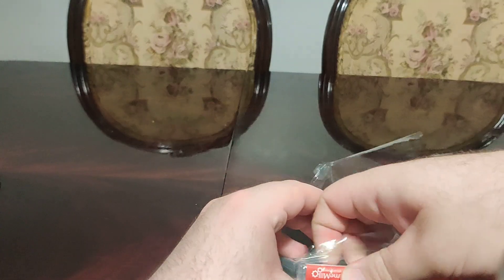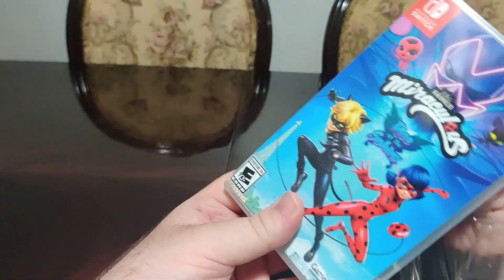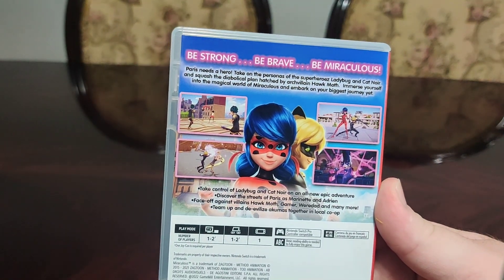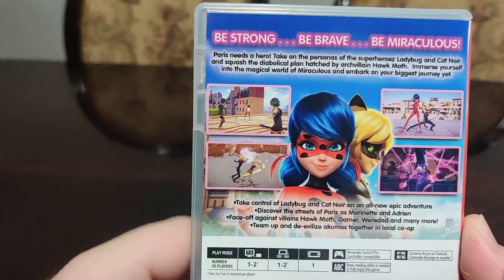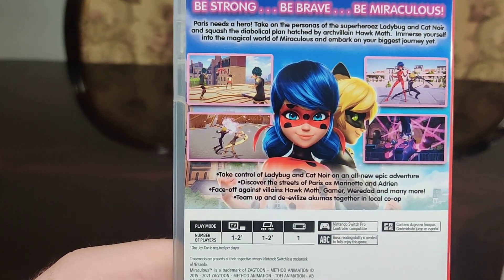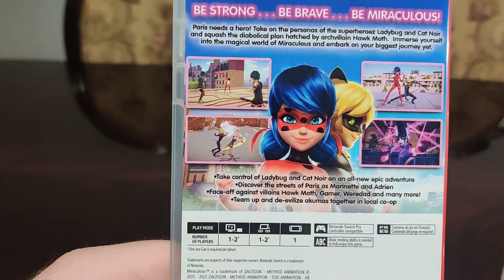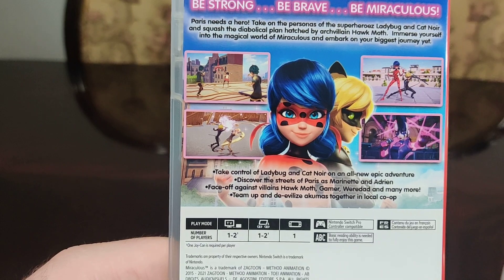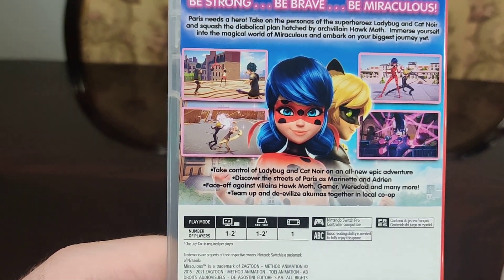Let's get this plastic off. So here we have the front, we have the spine, and we have the back. Be strong, be brave, be miraculous. Paris needs a hero. Take on the personas of superheroes Ladybug and Cat Noir, and squish the diabolical plan hatched by the arch-villain Hackmoth. Immerse yourself in a magical world of Miraculous and embark on the biggest journey yet.